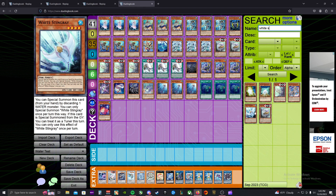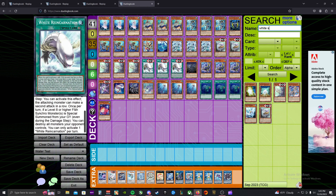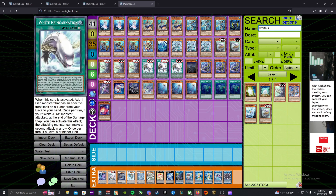Sting is another card to potentially work with — it's a nice extender where you can just discard a water to special summon it, and when special summoned from graveyard it's treated as a tuner. So it's another card we can search, and it's not a bad card because it can be specials off the spell. Additional effects for the spell: if a White Aura monster attacks it can make a second attack, and then with a level eight or higher fish synchro summoned from graveyard we can destroy all monsters our opponent controls. That works well with White Aura Whale, which on summon is a Lightning Vortex destroying all defense position monsters, can make two attacks, and does piercing — so with the spell we get three attacks total.